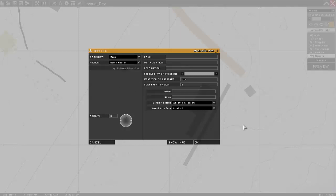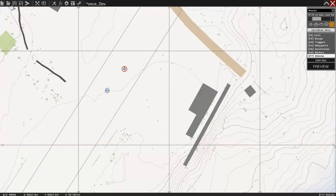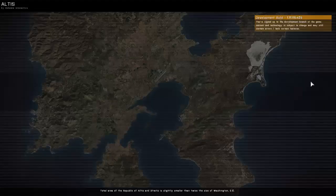In the Owner field, we want to type in the name of the unit which will be able to use Zeus. Click OK, click Save, and preview the mission.